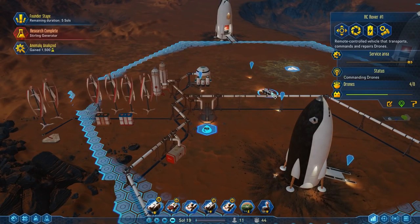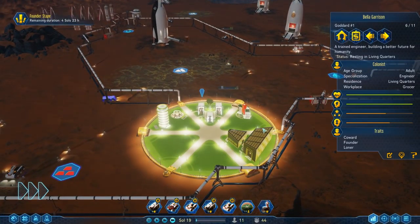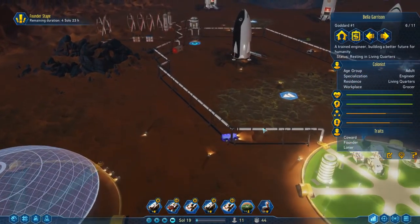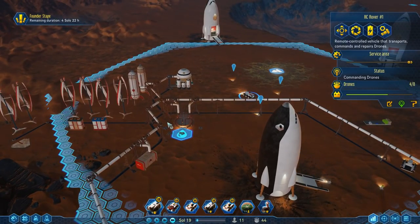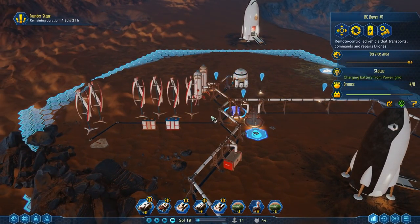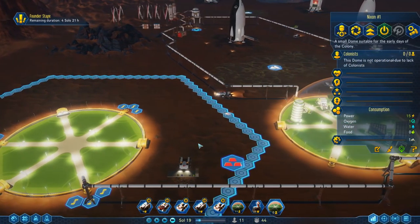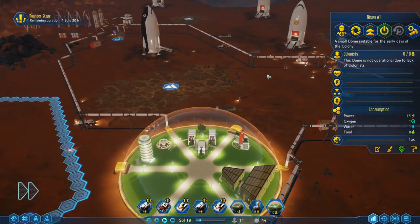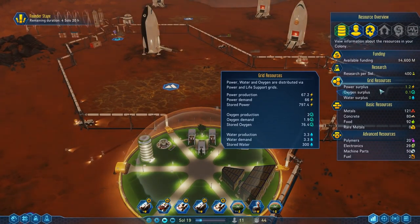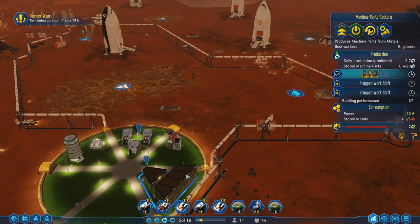We've got a lot of drones over here doing nothing, but I like having them here in case anything needs repairing. 'It takes more than bravery to be a pioneer of the Martian frontier.' Somebody got the coward trait — I didn't know you could get traits, that's pretty interesting. The other dome is finished! It takes 15 power.